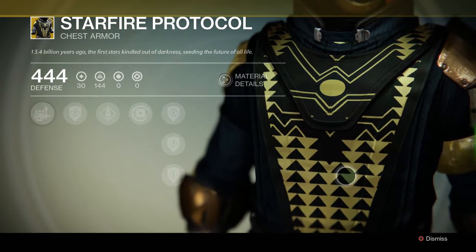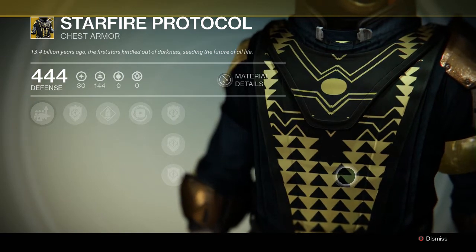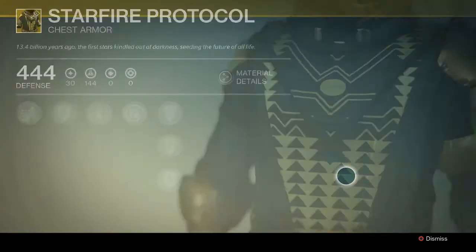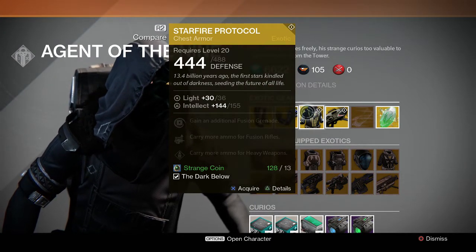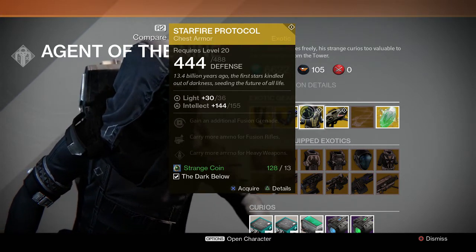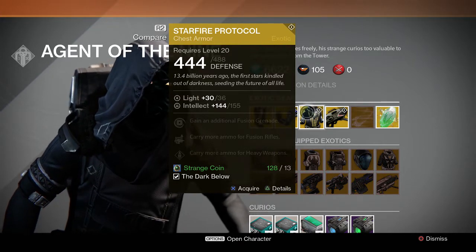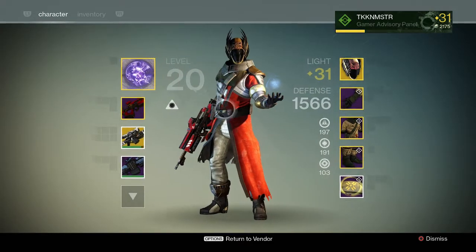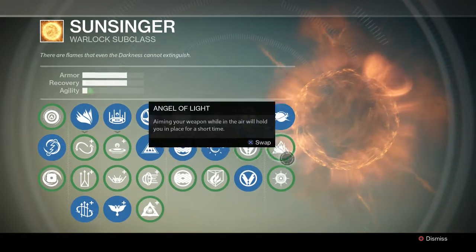What does this do? Looks neato. 0.4 billion years ago. Gain an additional fusion grenade? Huh? More ammo for fusion rifles? Wait a minute — a fusion grenade. I'm so confused right now, cause I thought... fusion grenade's on Sunsinger, and there's an ability that gives you an extra grenade.